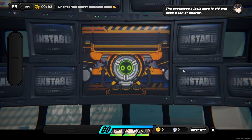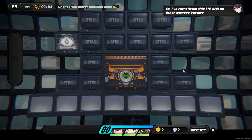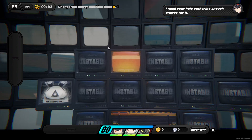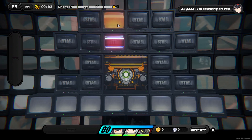The Prototype's logic core is old and uses a ton of energy, so I've retrofitted this kid with an ether storage battery. I need your help gathering enough energy for it. I'll flag any energy-carrying etheric material. All good? I'm counting on you.